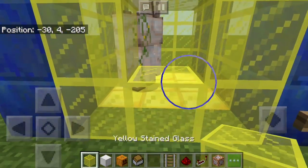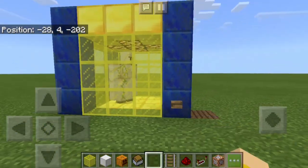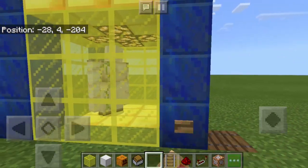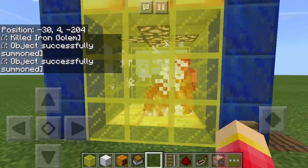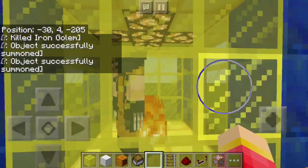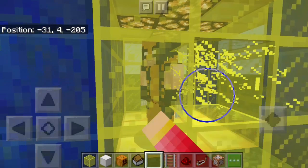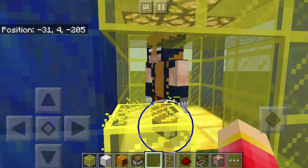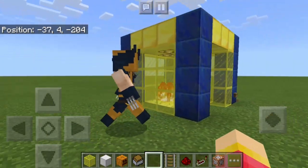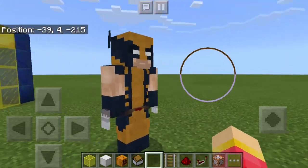Let's close this so that the iron golem cannot escape. Let's now push the button. There's the lightning. Oh my goodness, there's a new entity inside. The iron golem is gone and it's replaced by... Oh my goodness, who is this? It's familiar. It's Wolverine — and it's moving right now. Look at the claws. The claws are like the trident.